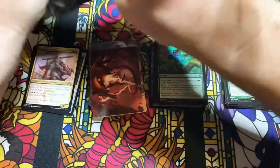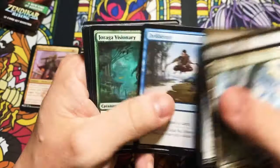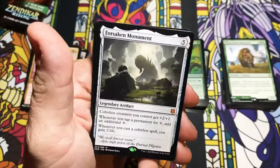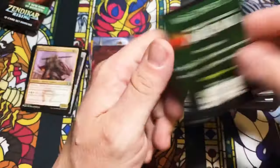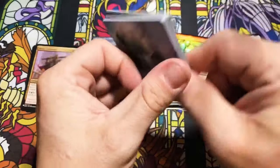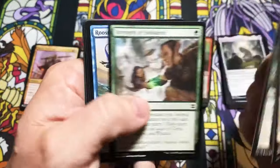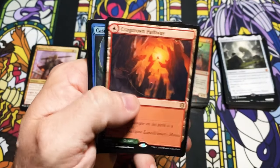We'll take a quick break and I'll return with box number two. Forsaken Monument — nice! That's a decent hit. I don't know where it sits now, but I know it was like an eight- to ten-dollar mythic for a while. I feel like if you're playing colorless, it's a good thing to have. Another pathway — this was a good box.